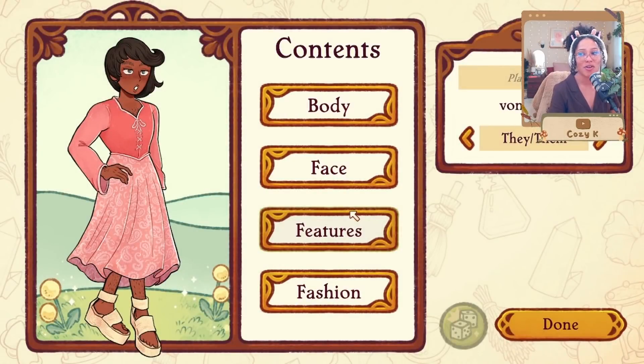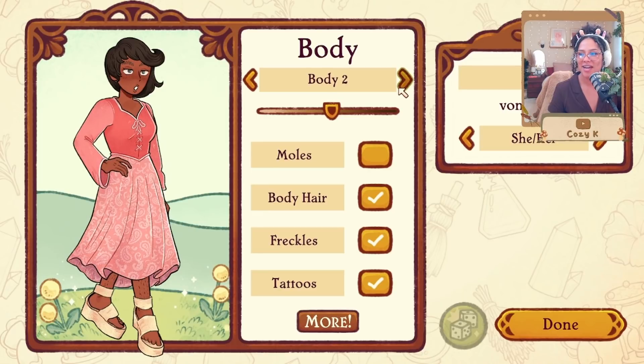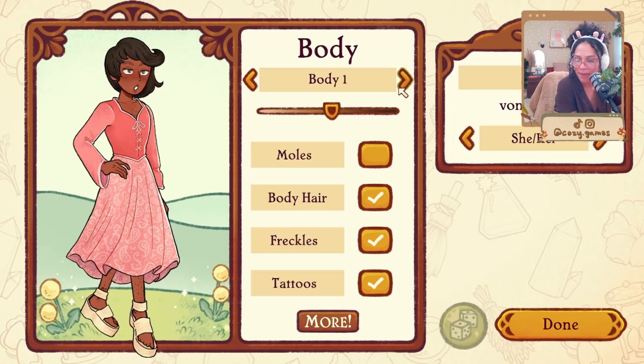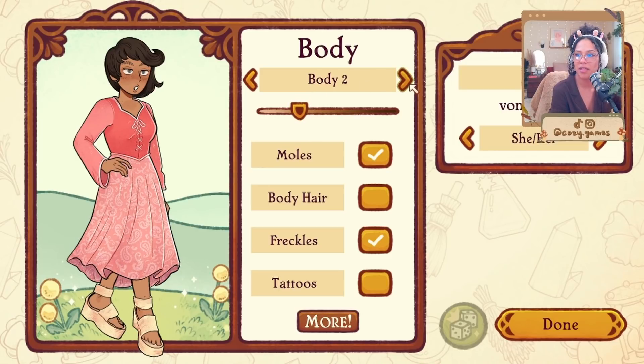It looks so freaking cute — literally just the character creation. Player name: obviously Ken. I love that they have a variety of pronouns. She/her. Oh my gosh, look at the inclusive body types, thank you very much! Body hair — I'm gonna do no. I love the freckles, keep the freckles. Tattoos: I don't have tattoos. Body hair: I do have moles. Let's go a little bit lighter, like that.